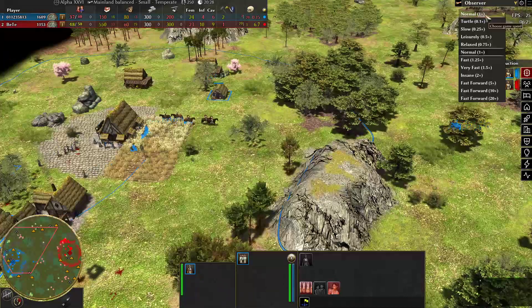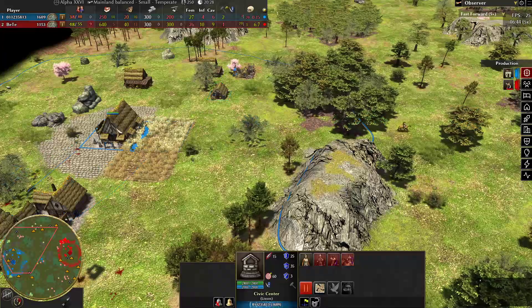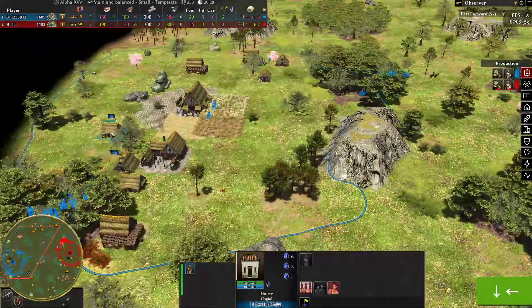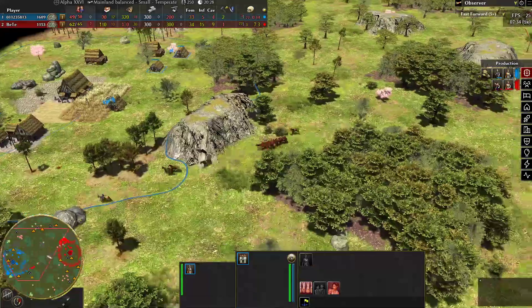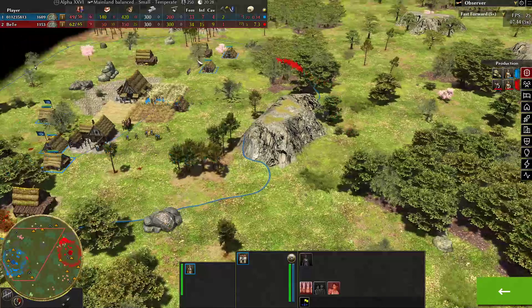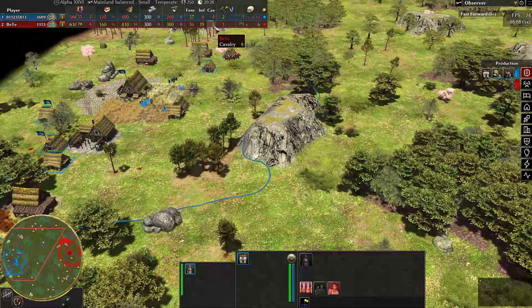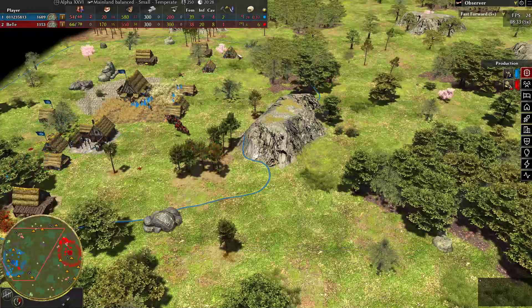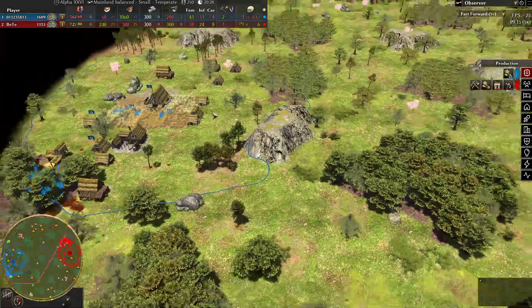Let's speed things up a little bit — speed at 25. They're not in the civil center anymore but still three in the houses. In the middle, things are progressing. PD has nine cavalry, or eight now, and the other side has six. PD is harassing as much as possible.